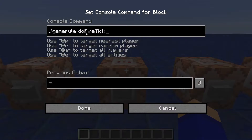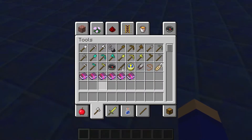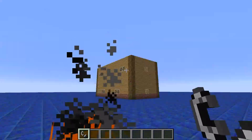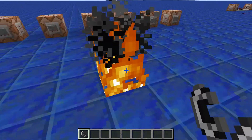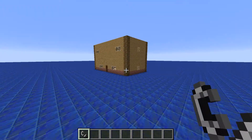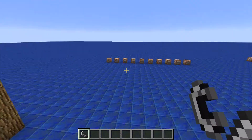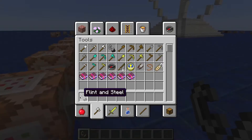The next one is fireTick. You've probably seen this one used before. So if you light a fire or anything like that — say I lit it on Frank's house, which is still not built yet — that would determine if the fire would spread from block to block all over the place. If it's false, it'll just stay in one place and won't move, which is very helpful.